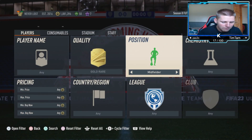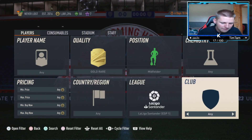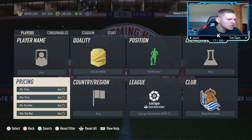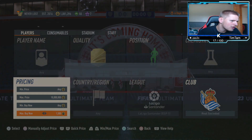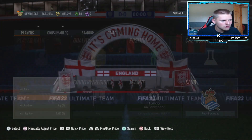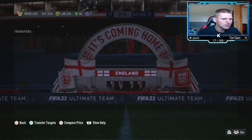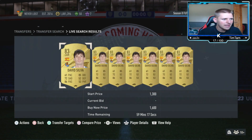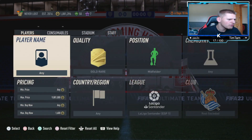For position go down to midfielder, chem style leave any, nation leave any, league go down to La Liga Santander, and club go all the way up to Real Sociedad. Find the price bar — they're selling at about 1.5k, and we can sell at 1.6k, maybe 1.7k. After a refresh, 1.7k doesn't work, so we're going to sell at 1.6k.